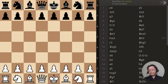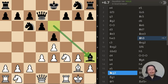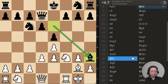This is the first move right here. Black has just moved his bishop to the h3 square. What is the best move? That's position one, and this is the second position right here.